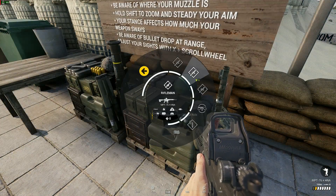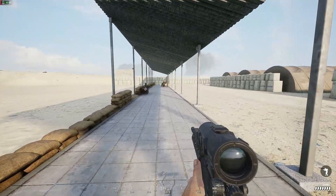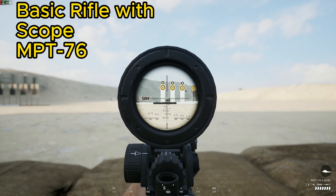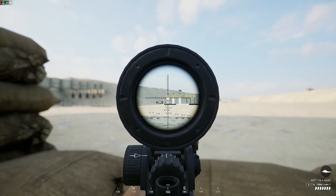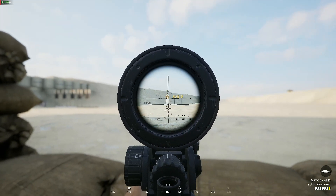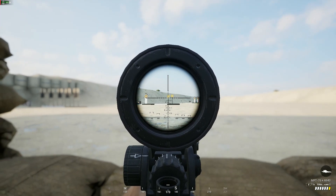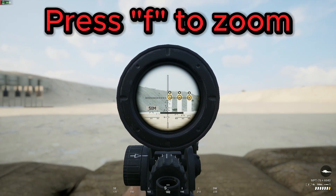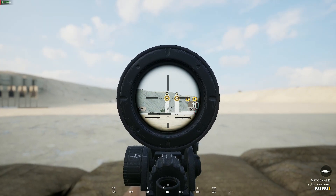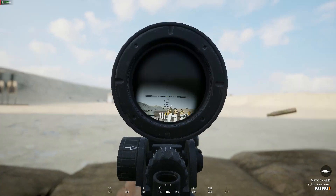Now I'm going to put on the scope to see what it can do. With the scope and the updates, you can now press F to zoom in — this is not zoomed in. Now zooming in with F, I'm able to engage enemies at further range.